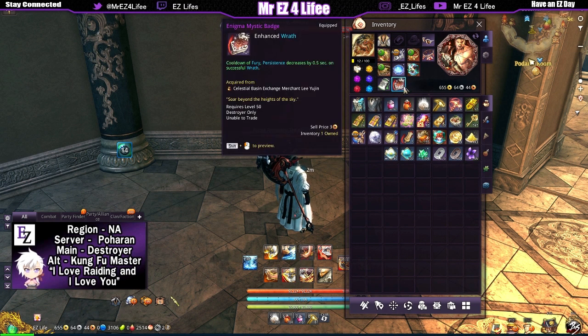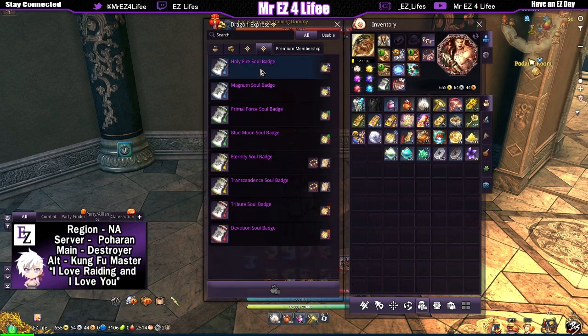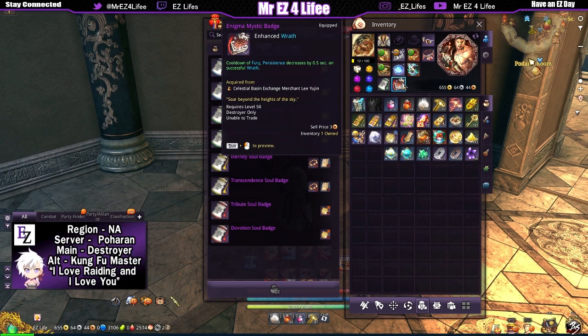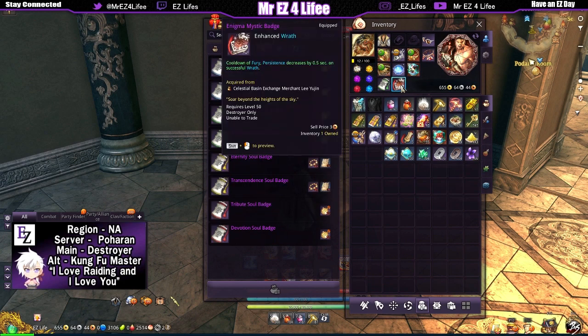I did not leave you shadow destroyers hanging. I don't have the magnum badge yet, but this mystic badge actually teams up quite well with the magnum soul badge — which enhances eradicate and decreases fury persistence by five seconds on each successful eradicate, which is our right mouse button. So not only do you have wrath on the left mouse button decreasing fury cooldown, you also have your right mouse button decreasing it as well. Team this badge up with the mystic badge and you'll do some goodness — fury is our best thing and we want to use it as much as possible.